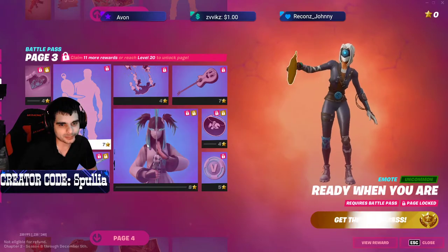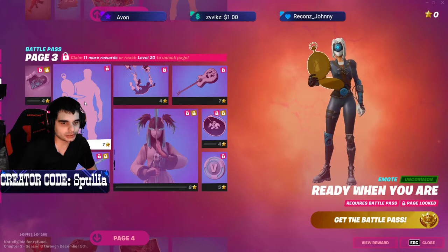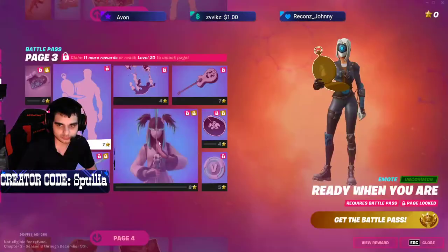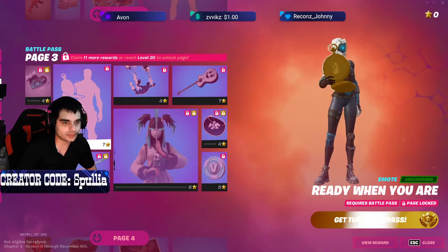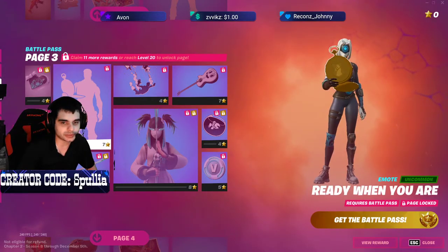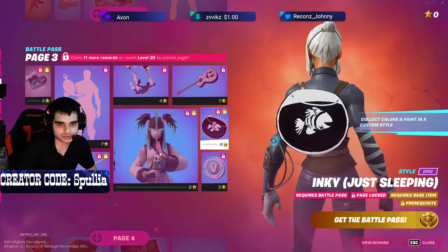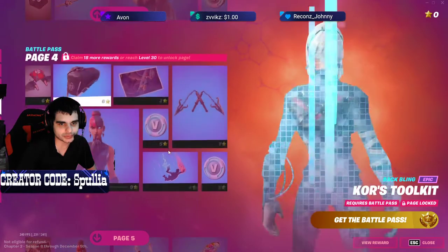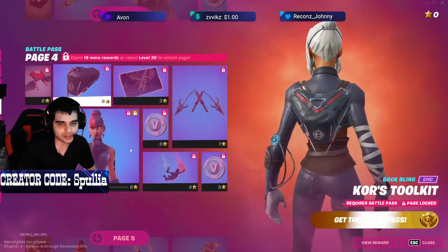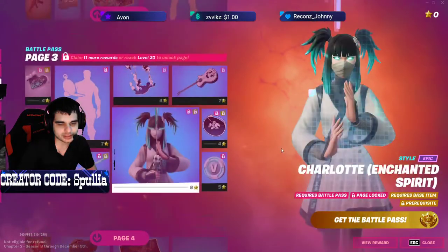You get more styles for this lady skin. I know a lot of people like Smokey who I play with — this ready-up animation is gonna help because he never readies up and it drives me nuts, so I'll be using that a lot. We got this back bling that looks like a dead fish. All the styles are actually really cool for the skin, it's probably gonna be a big sweat skin.